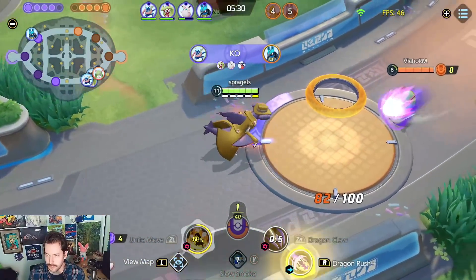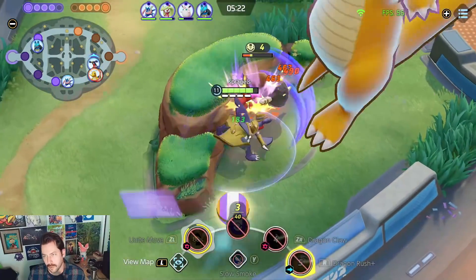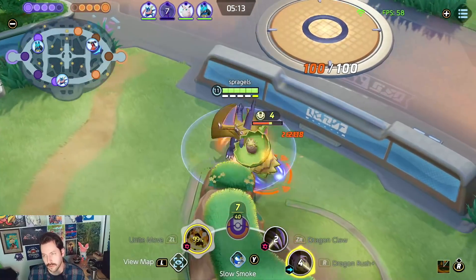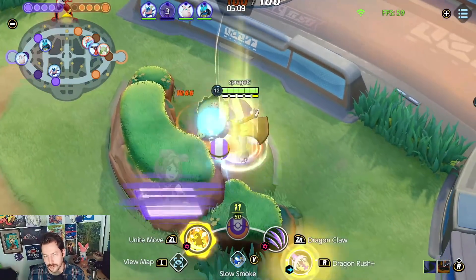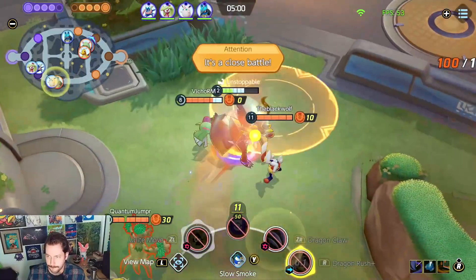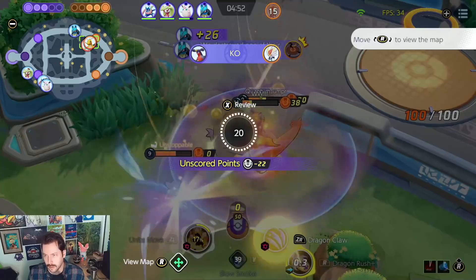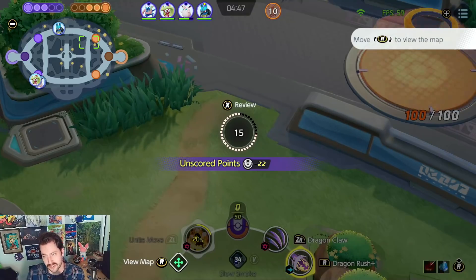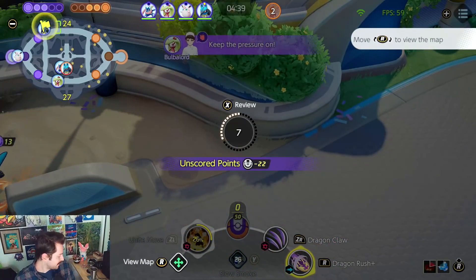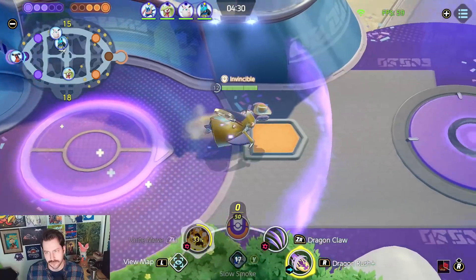They're letting us take this again, so I think we just score here — it just charges my Unite, you know. I'm going to head into their jungle. Grab this, grab this. I see Cinderace there — Cinder is not a good fight for me. Everybody's here, actually. What did I get? It wouldn't even let me attack — I only got one. That's almost a team wipe, but it's not. They were catching me, so I figured — you want to fight? Let's fight. And they won. So now I think Rotom has a little more strategic advantage for us than Dread.